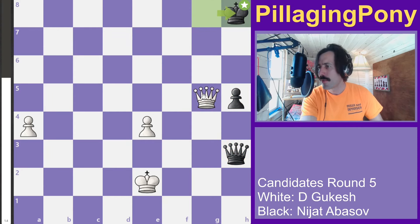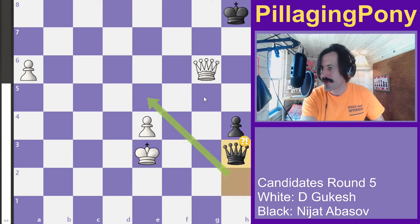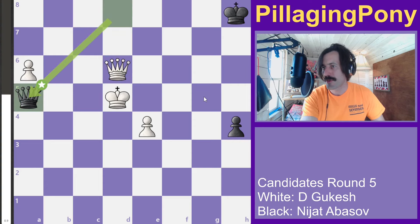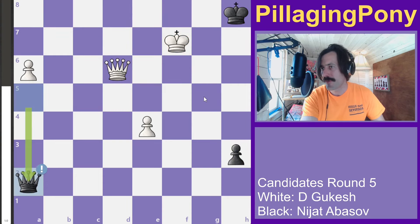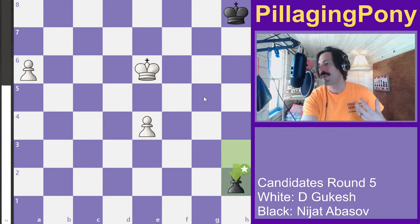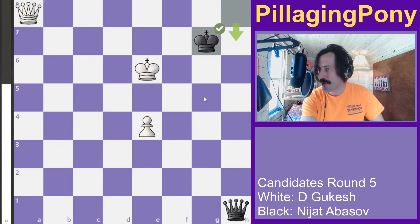With only one pawn now, there's going to be no hiding for this black king for the rest of the game. Black tries desperately for checks and pushes a pawn. Black then calculates they can make a trade where both sides make queens — two new sets of queens on the board.